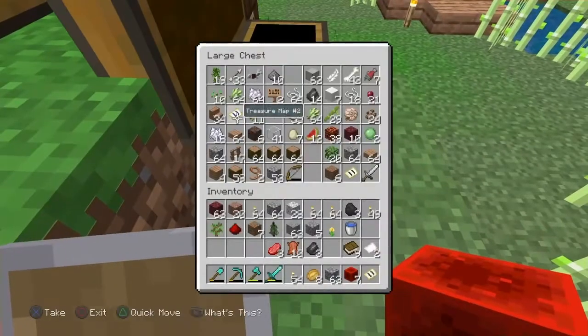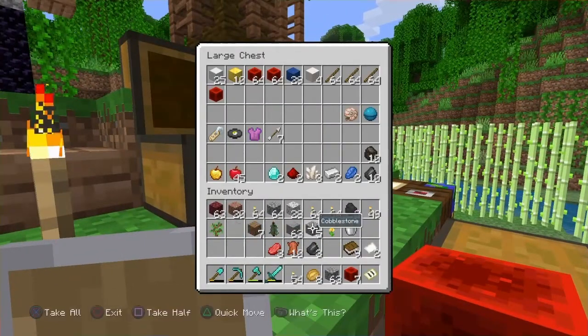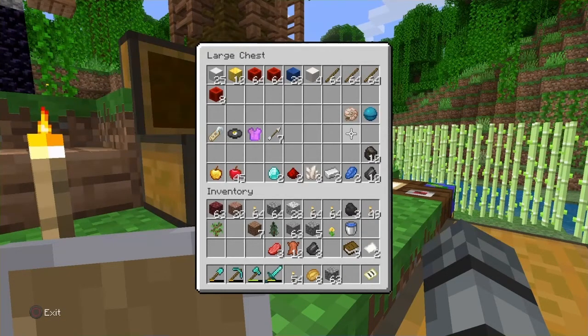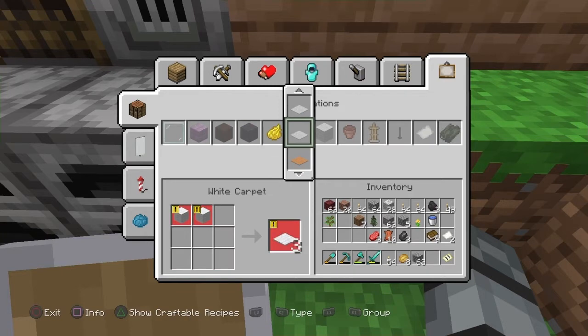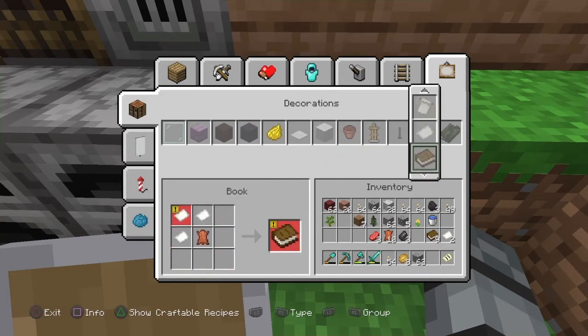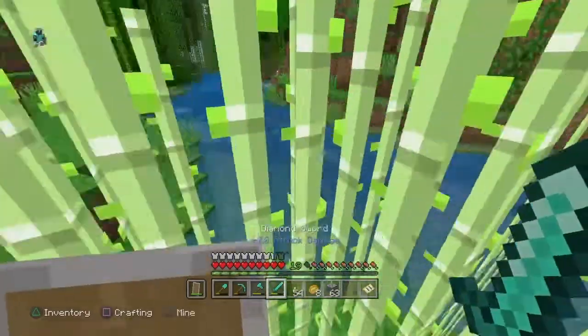The one thing the jungle seems to be lacking is animals, so I don't really have any leather and I can't make books. I was going to say I have 18 books, and 17 paper and 13 leather. Here, I'll make more. All right, so now I have 23 books. I have a whole other stack of paper — I have plenty of paper with my sugar cane. It's the leather that's the problem. I now have 26 books.